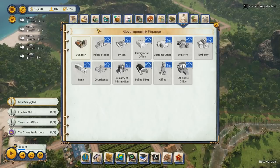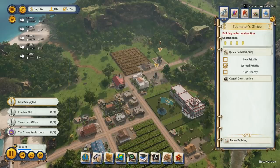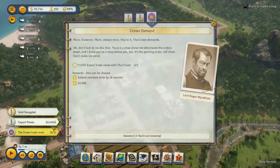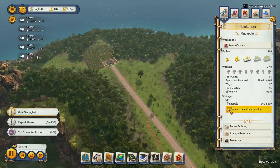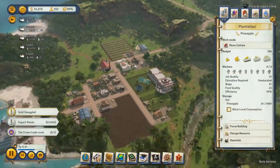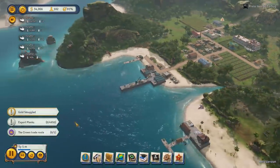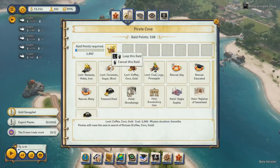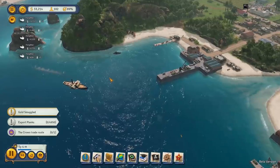Teamster's office? I guess I need that actually. Look how much money I'm making. Export planks. Where are my pineapples? These are the king's pineapples — no local consumption allowed. Jesus Christ. Eating my pineapples.